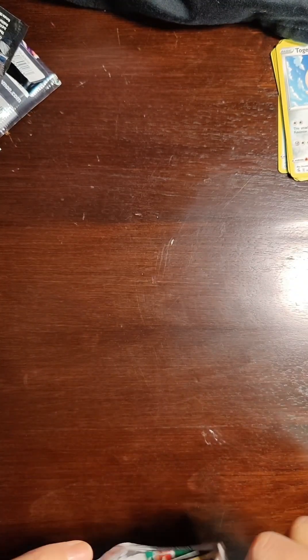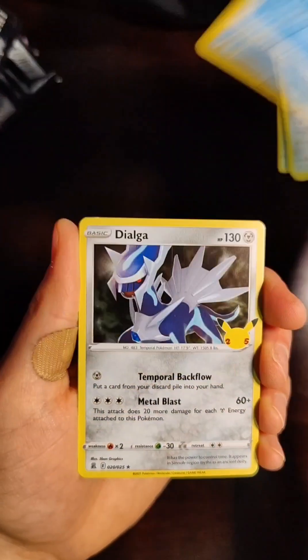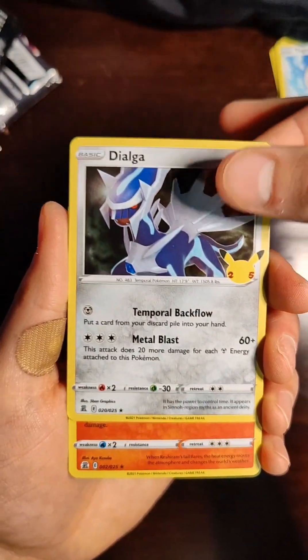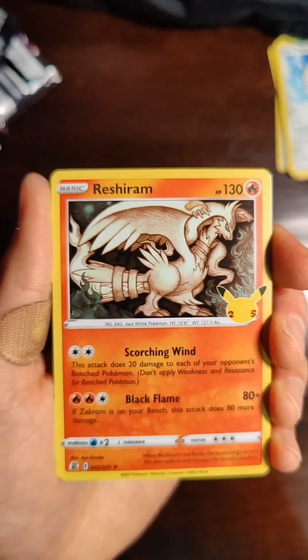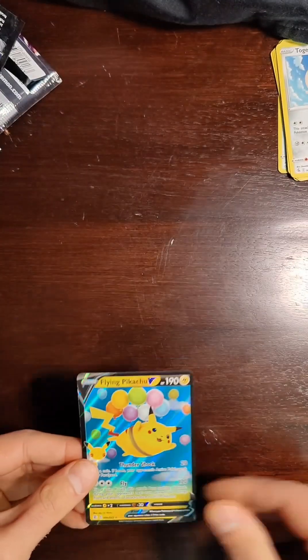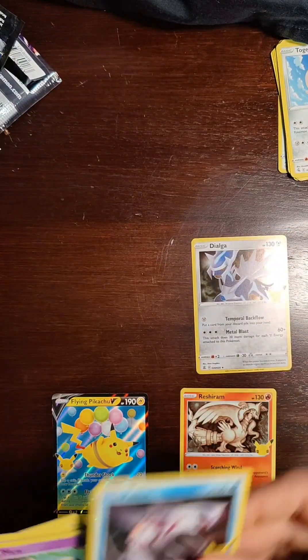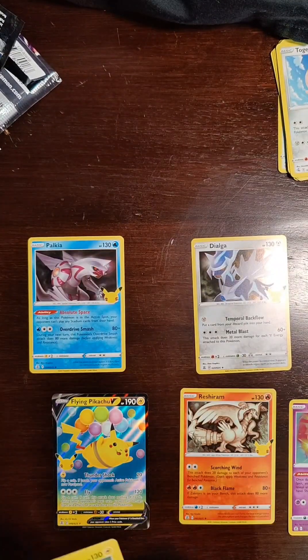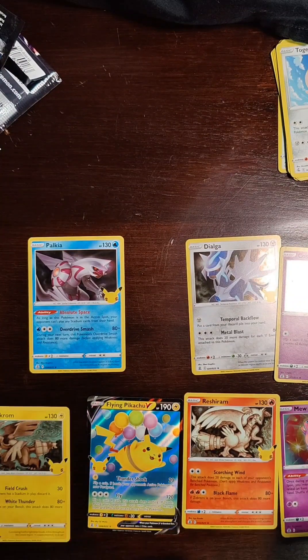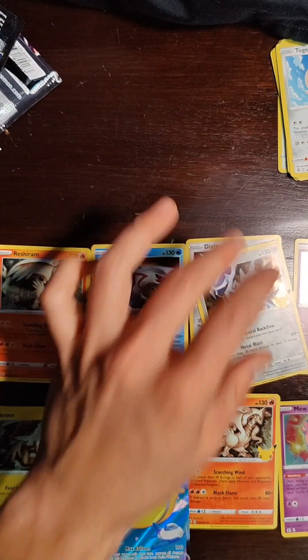This is the last pack — fingers crossed. We are wanting something big. I'm doing it for you guys. I want this to be the best pull I've had in my new, refound Pokémon career. Palkia on top. Under that, another Dialga. Under that, a fourth Zekrom — so we went four for four. And under that, Flying Pikachu V. I'm a little disappointed, I won't lie. Really did not pull anything worth much. I know I got some new cards to add to the collection, so not bummed about that. Maybe if I didn't get 30 Zekroms and 57 Zekroms I would be a little more excited, but it is okay.